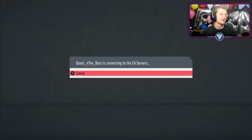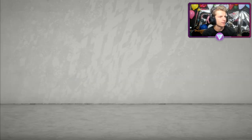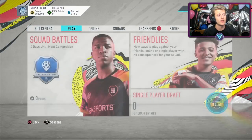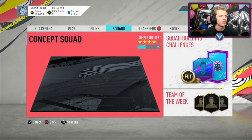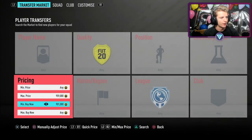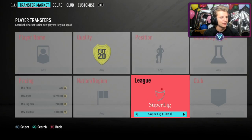I'm going to log on to my alternative account so it doesn't give away spoilers. Icon trading is when you personally trade with icons worth over 900k. I've started doing research into cheaper icons too. The filter: head over to your squad, press R1 to go to the transfer market, set a minimum buy now of 900k and a maximum of however many coins you have — let's say 2 million — then head over to leagues and scroll to Icons.